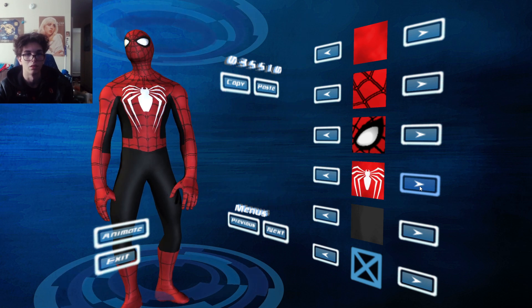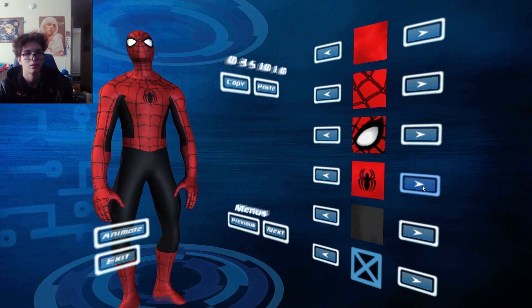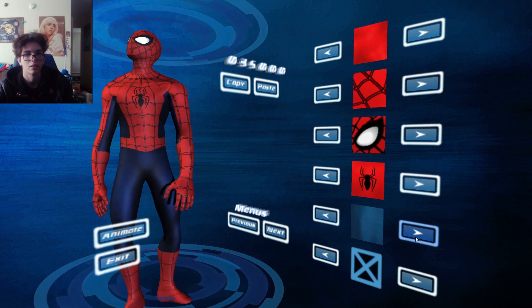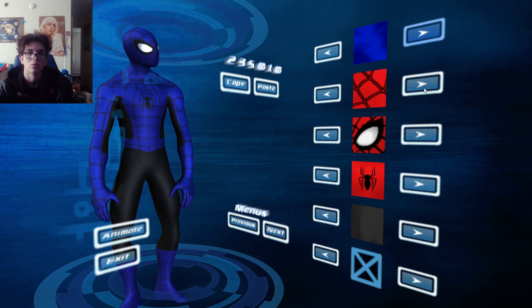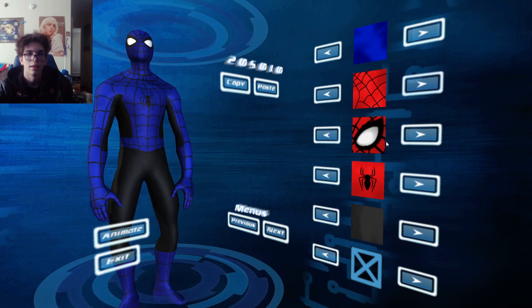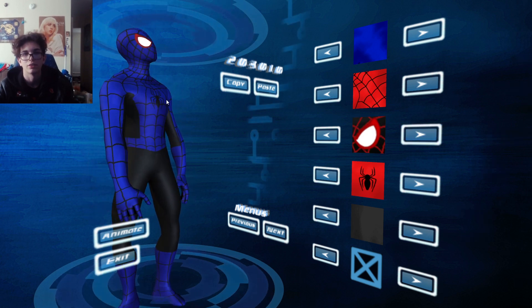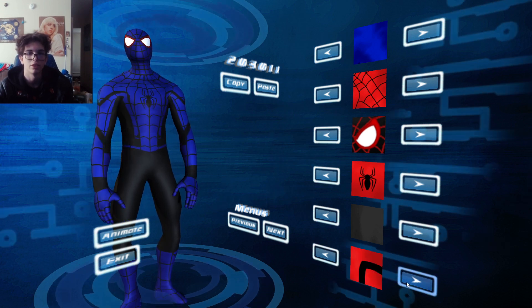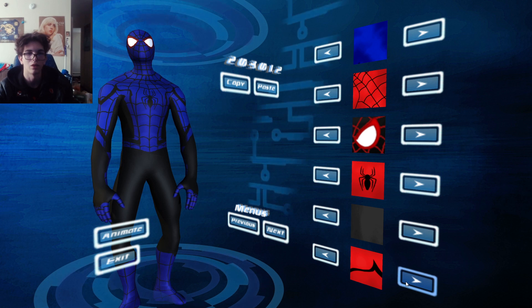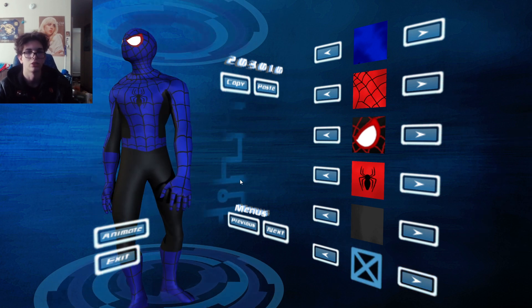Chasm, Giri, Miles, Future Foundation, Superior, Iron, Classic. We're gonna stick with that black. Change this blue — can't keep that blue. Classic webs. I'm gonna go over to the Miles lenses since they're already set. And then this bottom one that's greyed out is your decals, so you could have Homecoming decals, Far from Home decals, UK decals, Miles decals, Superior, Iron — or just cut them off if you want to.